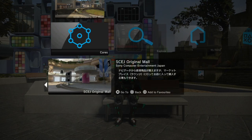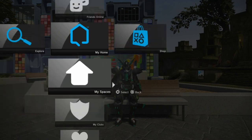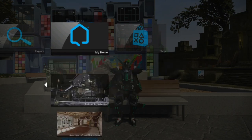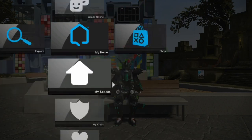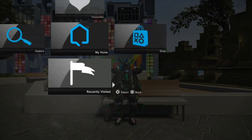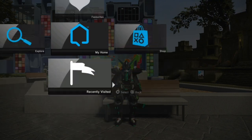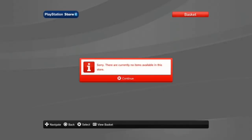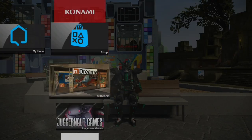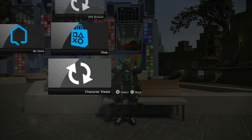In the My Home category, Friends Online doesn't work. My Spaces lists all the apartments we have in offline. My Clubs is the same thing. Favourites you'll know, and Recently Visited shows the last 10 spaces you've gone to — honestly one of the better features of this menu. The Shop section has all the virtual stores, though you can't buy anything since the servers are gone. At the very bottom are HDK Browser and Character Viewer, which are dev tools I wouldn't recommend using unless you know what you're doing.